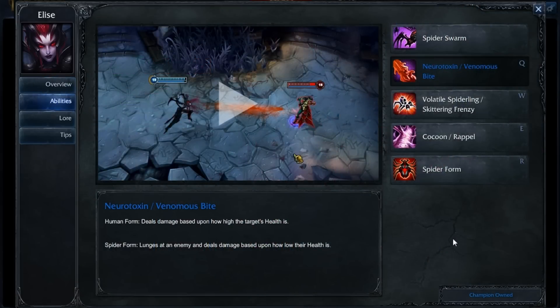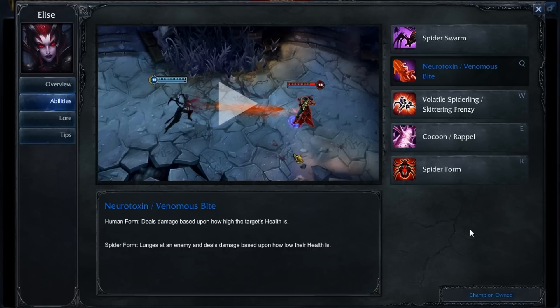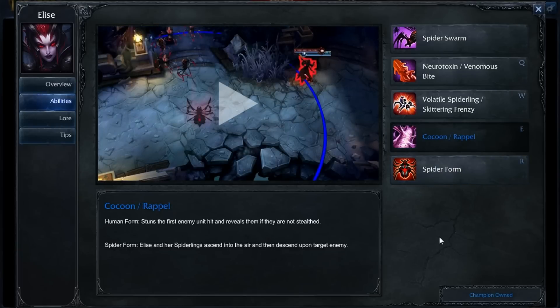Starting off with Elise's abilities, at level 1 we're going to put a point into our W, which is our Spiderling or Frenzy. What you're going to do with that is just attack faster and help yourself clear at level 1. At level 2, put a point into your Neurotoxin or your Venomous Bite — we're going to actually max this ability out first. Then at level 3, put a point into your Cocoon slash Repel so you can get around the jungle by jumping over walls or by ganking and hitting them with that Cocoon, or repelling to them that way.